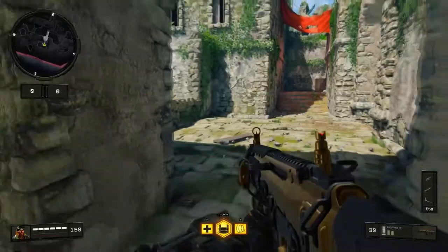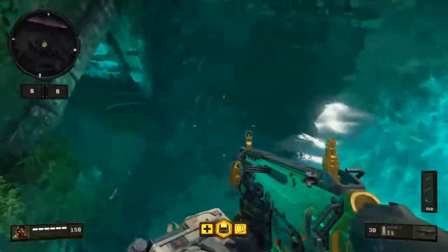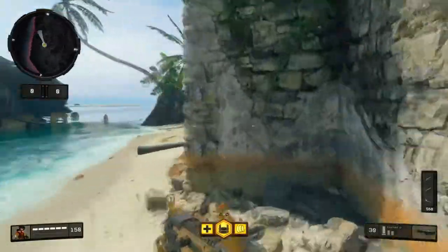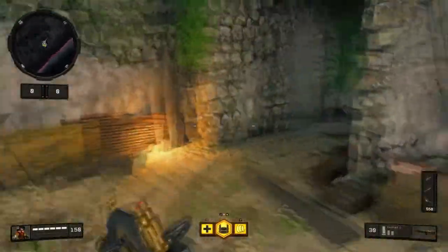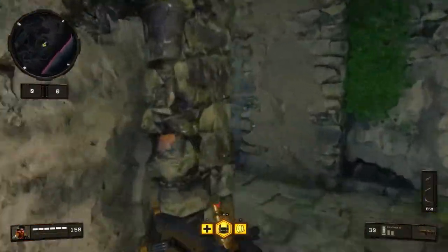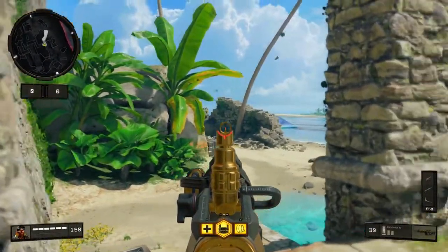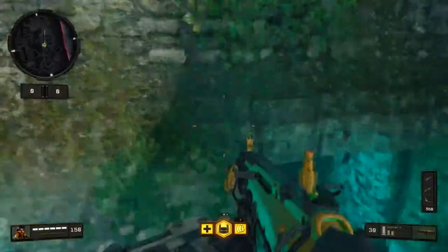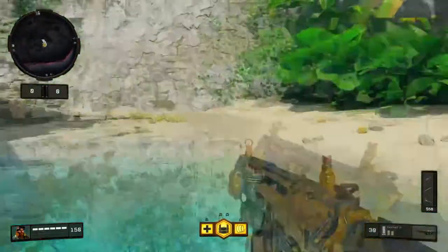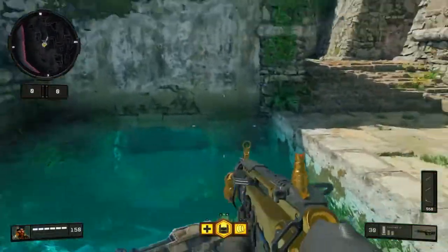They can slide into this corner and pretty much know where you are just from where you're contesting. What I like doing is contesting that point, then jumping down into the water. That lets me get over to the other side — now they've pushed up and are looking into mid-map while I've flanked around them. I have a position on them and can choose where to shoot from. You can also hop into the water first and peek it while going under through here. You can shoot through the water, out of the water, and into the water.